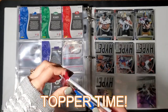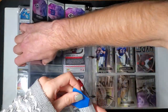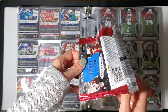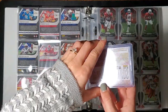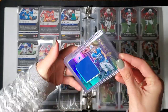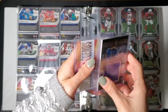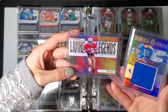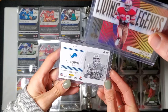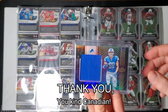All right, get that box topper — what is it? It's your show. Oh, nice! That's the Iowa guy — yes! And a nice Jerry Rice see-through — oh, they got acetate, very cool. I don't have very many Jerry Rice cards, definitely appreciate that. Thank you so much, Mellow Cards — that's pretty sweet.